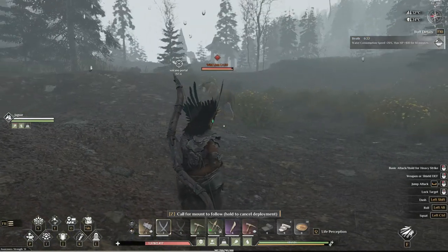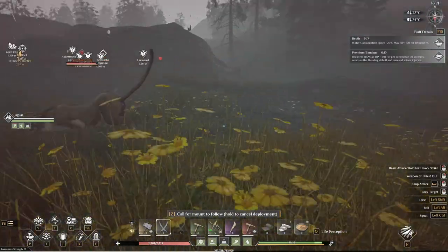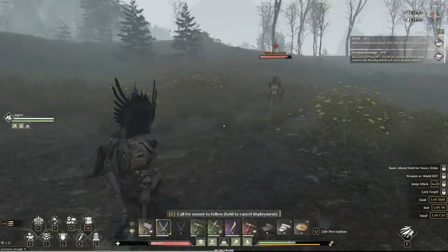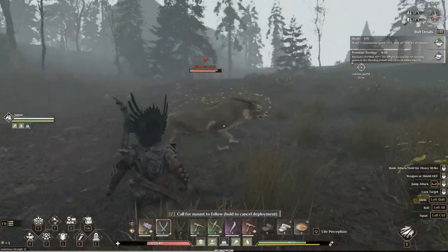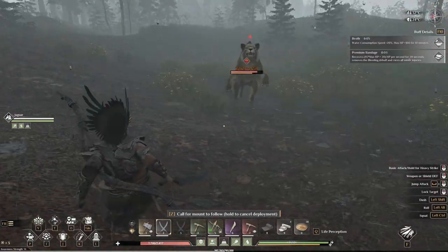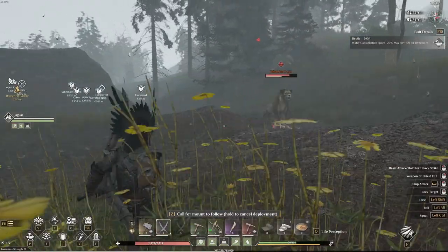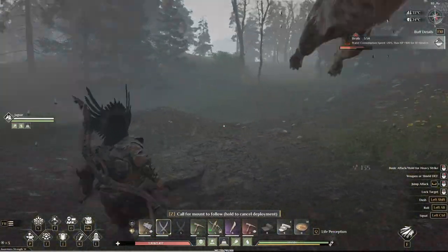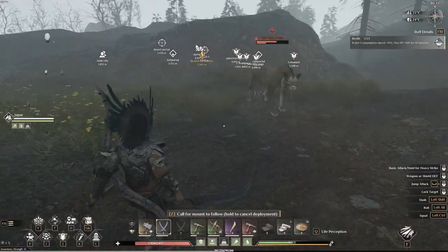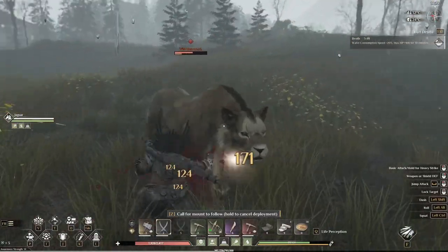I'm going to heal after he jumps — that's the best time to heal. Watch out, he'll oftentimes do a double attack. That's the difference between these guys and jaguars: jaguars only attack once, these guys do it twice, and that's when you want to hit. I like to use dual swords because they're fast, but you can use whatever you like. Just make sure you're doing the double dodge.